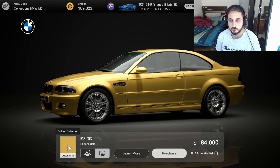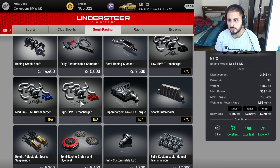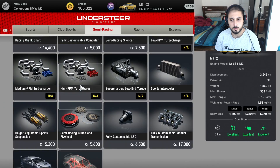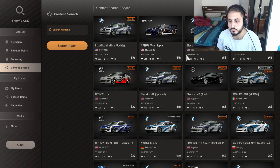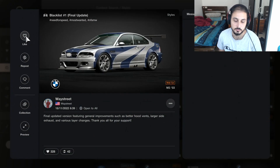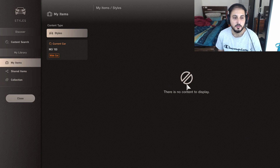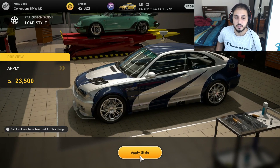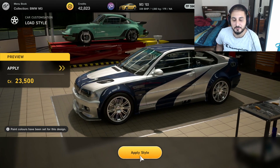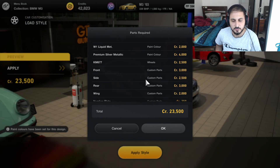Let's buy the M3 - the 2003 BMW M3 E46. This thing is a beauty. Wait, you can't add a turbo? We'll get racing soft tires and a 25k wide body. Apparently all you have to do is add it to the collection. Let's load the style - we're putting on the Need for Speed Most Wanted livery. Oh my god, yes! This is my childhood! It's 23,000 credits, apparently we have to pay for all of this, but we can afford it.